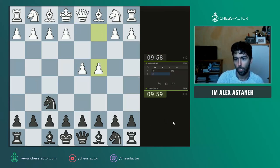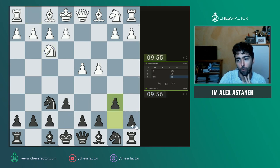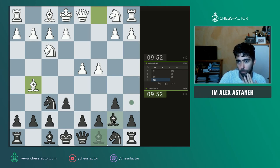Okay, so knight f6. Let's try something else - let's go for potentially an Nimzo-Indian here, let's go for a Queen's Indian with b6. He goes bishop g5, not the most usual move. I'll just develop with bishop to b7.